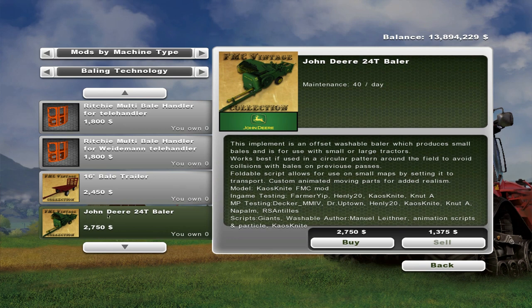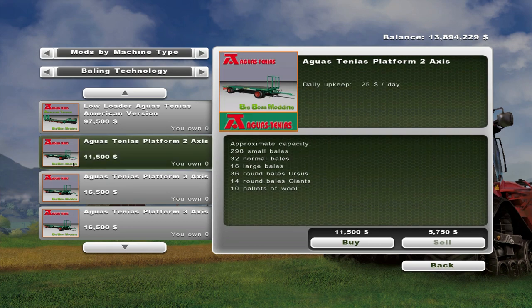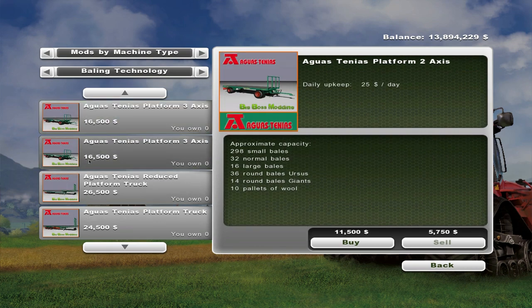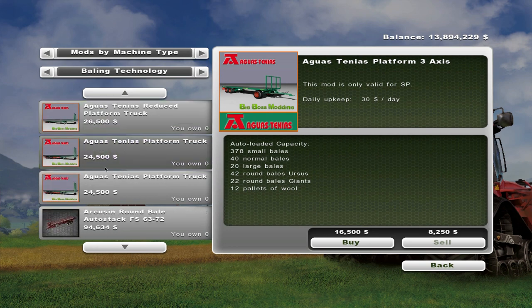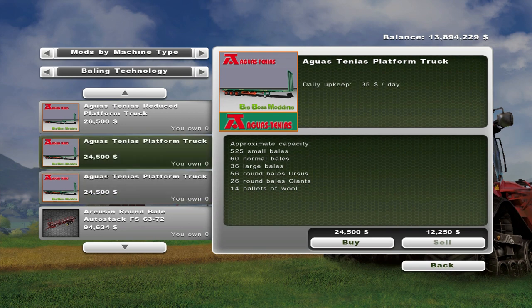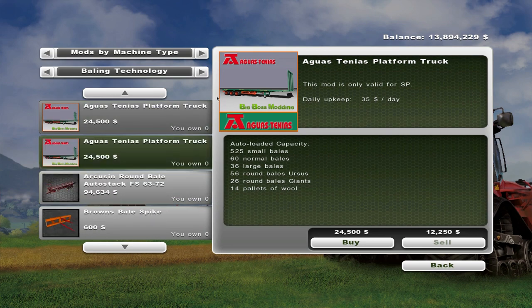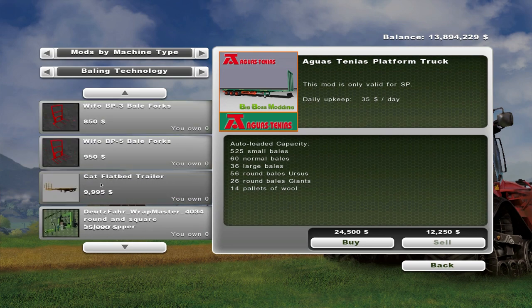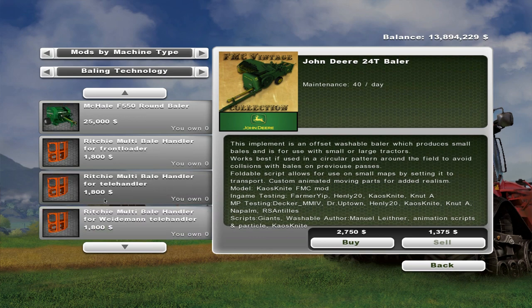We've got a small John Deere down here. The only issue is I'm not sure how you'd go about picking these bales up — though you could probably pick them up with one of these trailers. There's what I think is an auto-loading trailer, not sure how you'd get that down this map though. There's also another auto-loading one but it's really big — that's the one we're using on the Iowa map. But it'd be kind of fun to use this little baler; it'd actually be perfect for this map, though not exactly sure how I'd get the bales back.